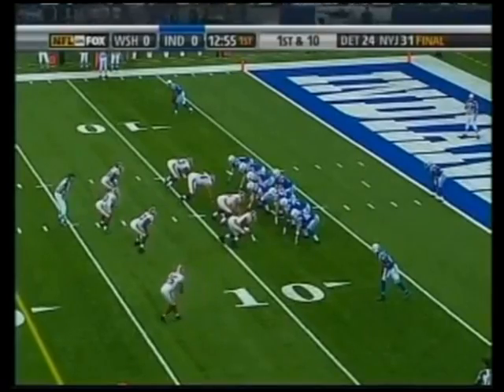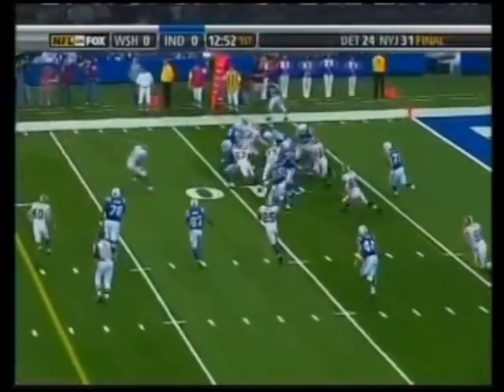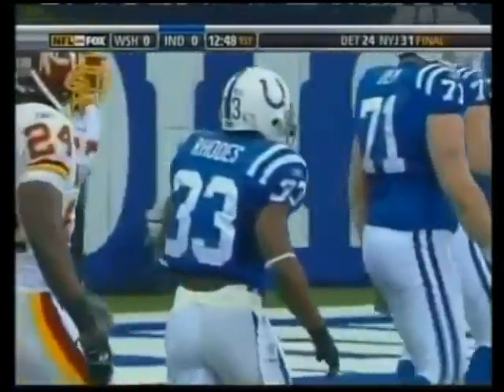Dominique Rhodes the running back — he gets it, heads right, cuts it up, got a little bit of room — and he's laid out by Taylor and Holman at the 11 yard line.